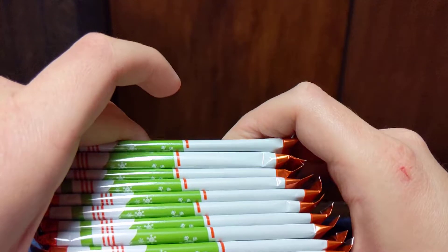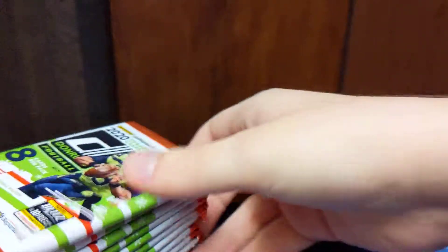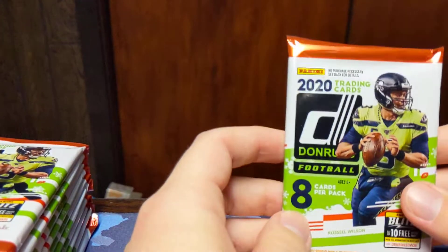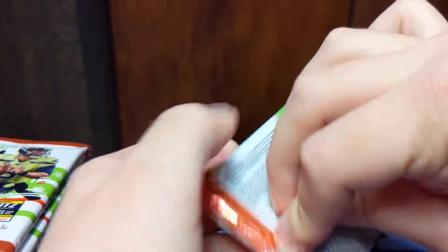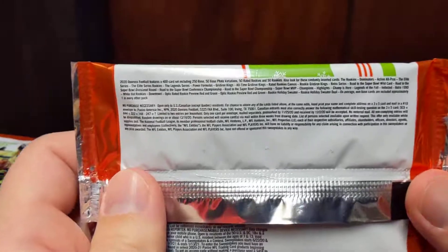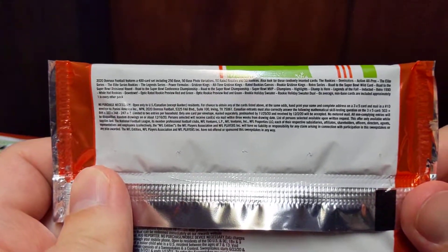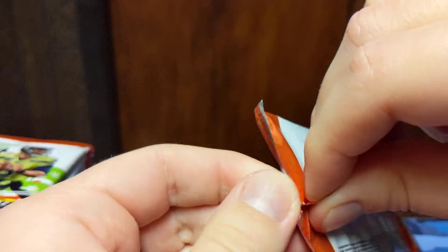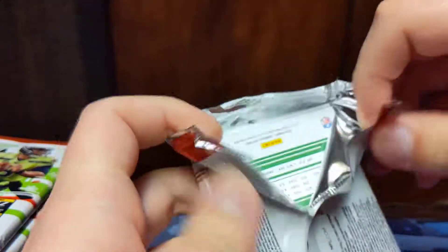Looks like this one is our thick pack — that'll have our holiday sweater card. You have eight cards per pack and a total of 88 cards per blaster. I'll go ahead and show you the odds on the pack. The NPN has already expired, so that's not going to do any good, but still take a look at the odds if you want to.